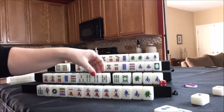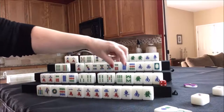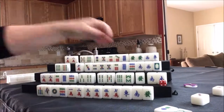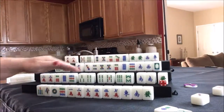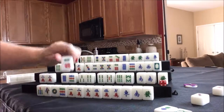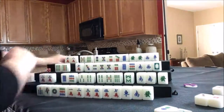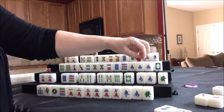We'll discard the six dot for south and draw for west. West drew their seat wind — west. South already has their seat wind. West just needs to pung it. We discard the seven crack for west and draw for north — they got a one crack, which has already been thrown. We discard for north and draw for east — they got a five bam, so we'll just discard it.